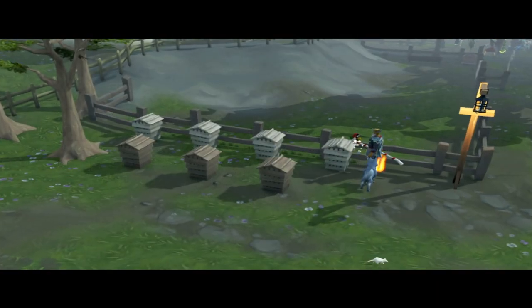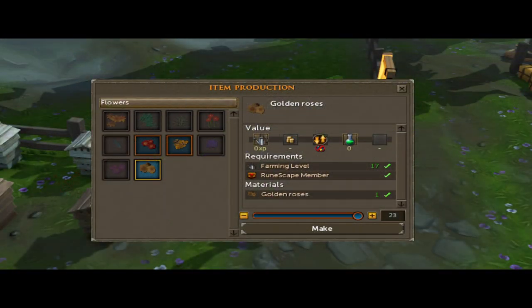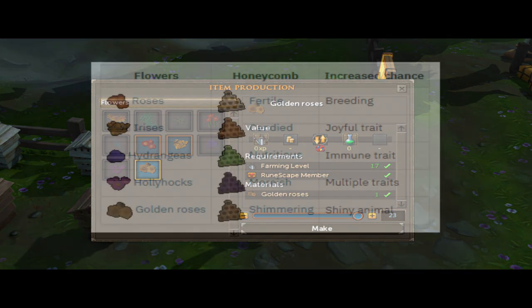Now for the special honeycomb. The flowers can be placed in the beehives at the player-owned farms, which provide the honeycomb related to the flower used. Roses will increase the breeding chance. Irises will increase the chance of a joyful trait. Hydrunga will increase the chance of an immune trait. Hollyhocks will increase the chance of multiple traits. And golden roses will increase the chance of a shiny animal.